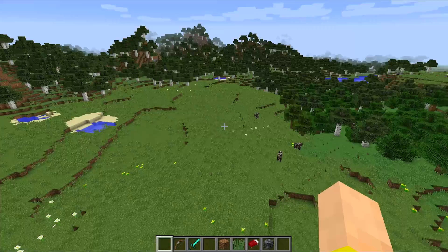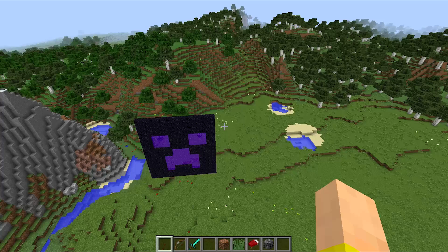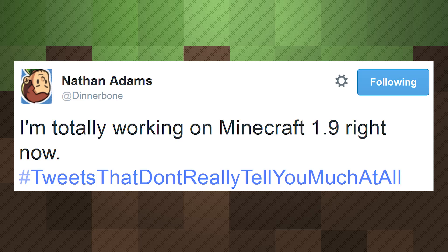So let's get on to the 1.9 news. Dinnerbone has been tweeting up a storm with some very exciting but also very cryptic hints about the upcoming update. He said, 'I'm totally working on Minecraft 1.9 right now' — hashtag tweets that don't really tell you all that much. The developers love to tease features without giving specifics, to get us a little excited for the snapshots to come.